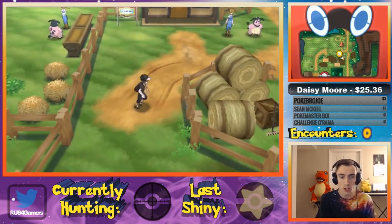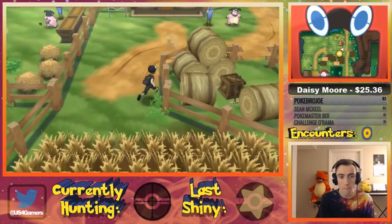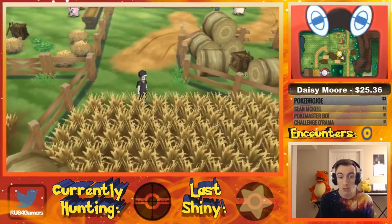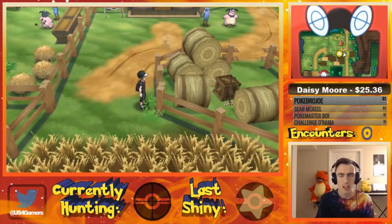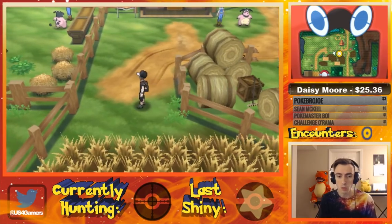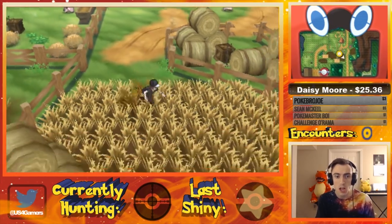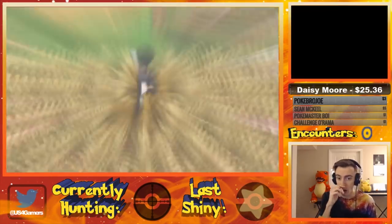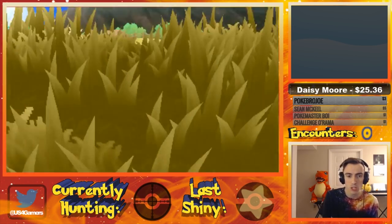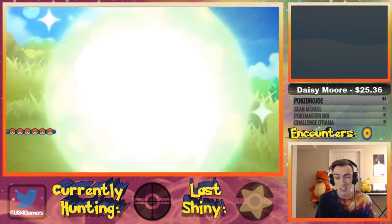First, you're going to want to go to Akala Island, which is the second island, and fly to Paniola Ranch. Once you're at Paniola Ranch, this is where you find Lillipup. Lillipup can have the Pickup ability. The way we're going to get the Destiny Knot is by having Lillipups with the Pickup ability. Get into wild battles and try to look for Lillipups and catch them. You could use a Trace Pokemon to see what their ability is before you catch them.